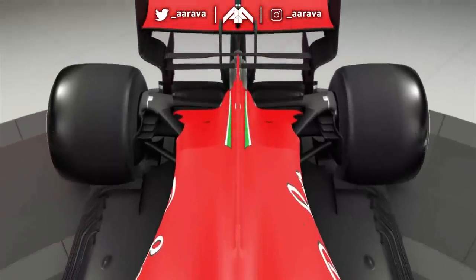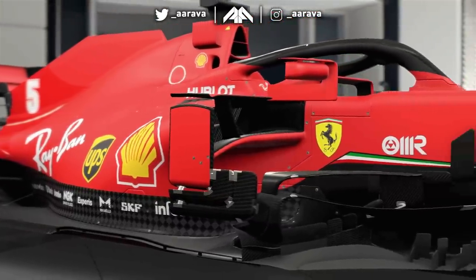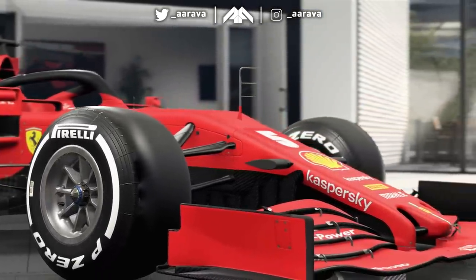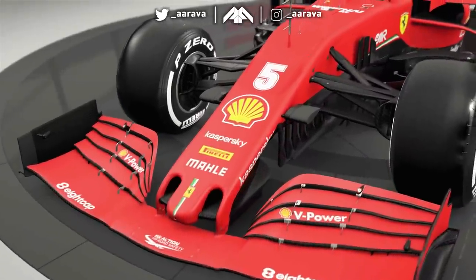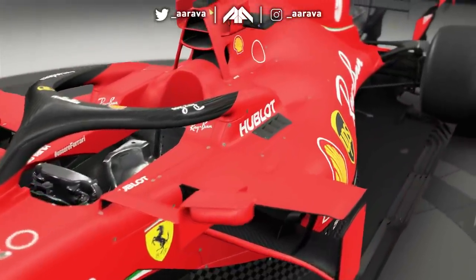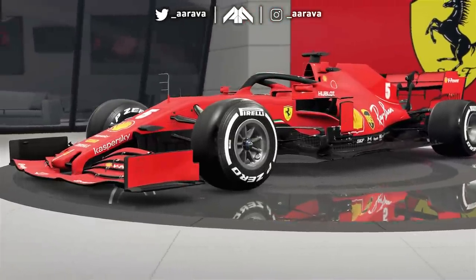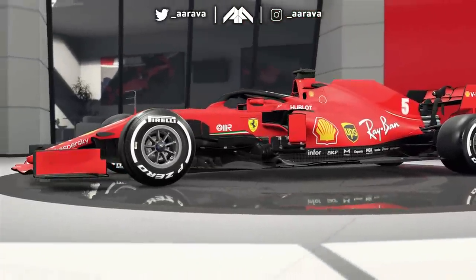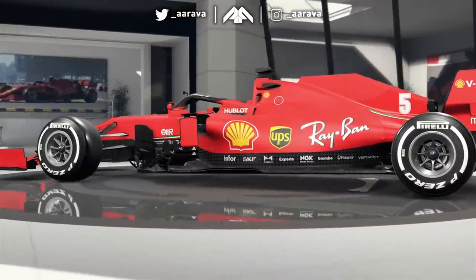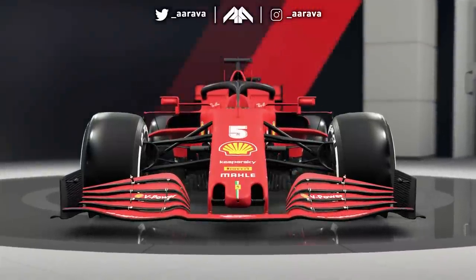We all know the real-life struggles of the Ferrari F1 team — the engine is very slow, the car is very draggy. Maybe not in the game though, because it's still the fourth month and we're yet to receive a patch to really mimic real life. Anyway, we're going to see how ridiculous the results might be with pretty much getting this car down to zero drag. I say nearly, because putting the value at zero might break the game and not allow us to even race the car, so we've gone for 0.000000001 as the coefficient of drag.